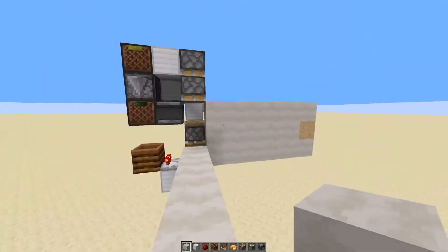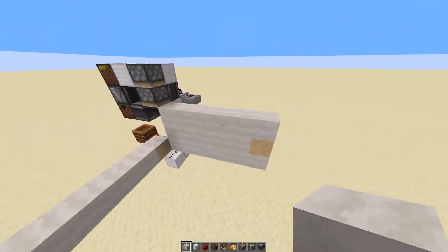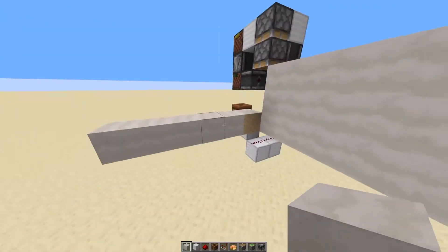What we've got here is a 3-to-1 block stream converter, and what it does is it takes a 3-high block stream like this and converts it into a 1-high block stream.